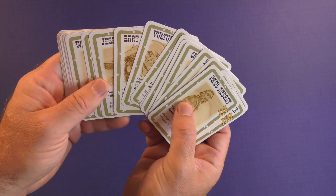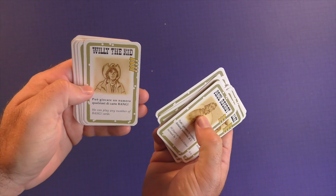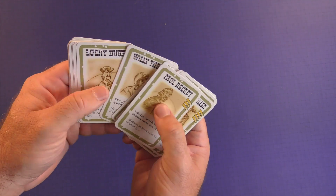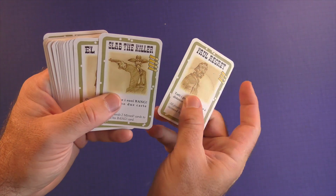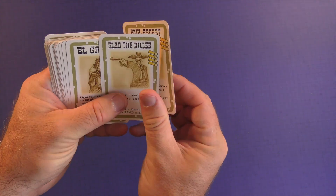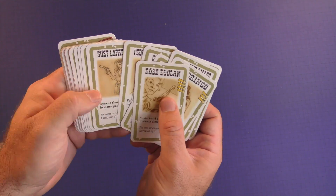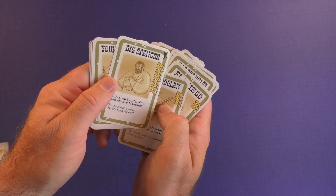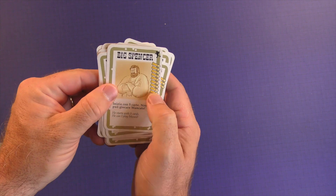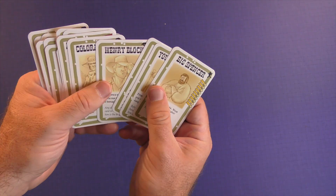In this version, everybody is given a character they're playing. So Bart Cassidy — each time he's hit, he draws a card. Willie the Kid can play any number of Bang cards. These characters give you a little bit of a power boost and also tell you how many bullets you have. Bullets are your life. Paul Bergret has three, Slab the Killer has four, Al Gringo has three, Rose has four, etc. If you're playing as a sheriff, you have an extra bullet attached. Big Spencer starts with five cards but can't play Missed cards — so he's going to get shot a lot, but he has a lot of health.